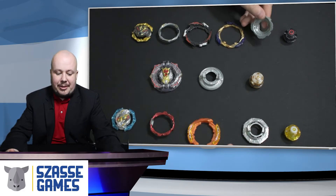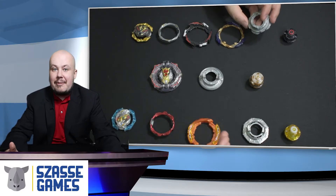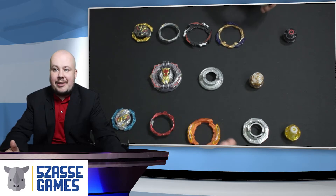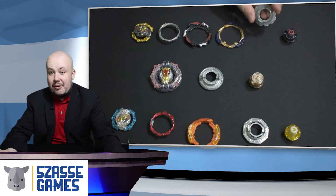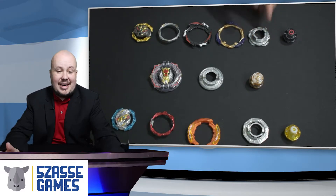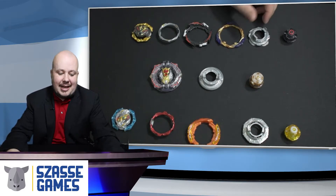Your weight disc is going to produce the heft of your Bey and will be the greatest change in how much your Bey weighs. Changes in weight will change your stamina, your defense, your attack potential, as well as your agility, knockout resistance, and other features like that. The weight disc can be really important and it's not always just about what weight disc is heaviest — there's going to be all sorts of different features related to that.